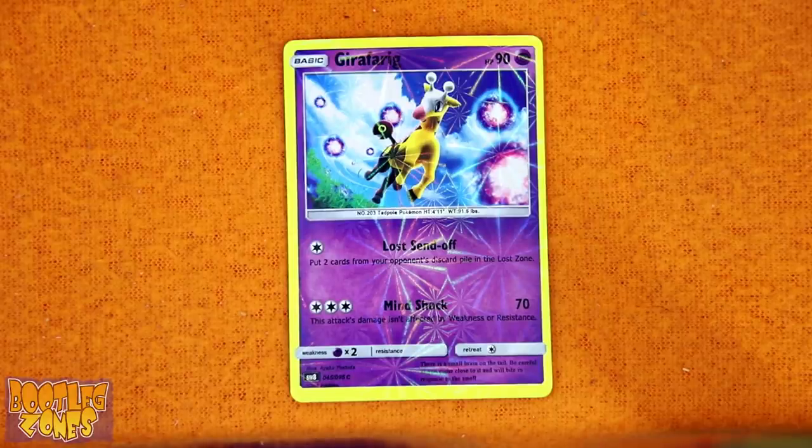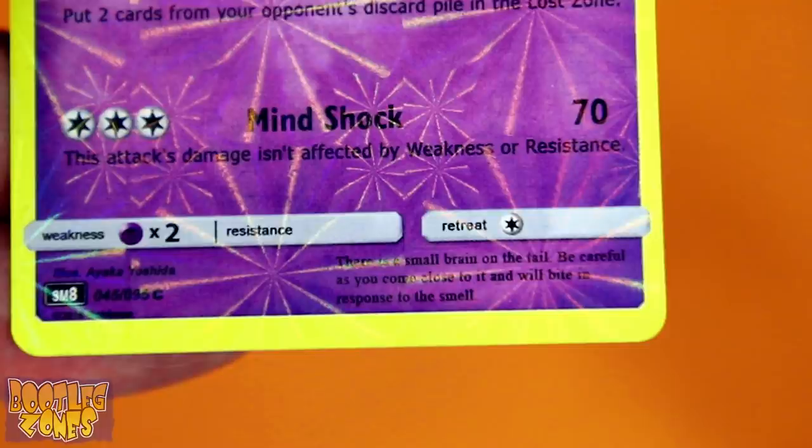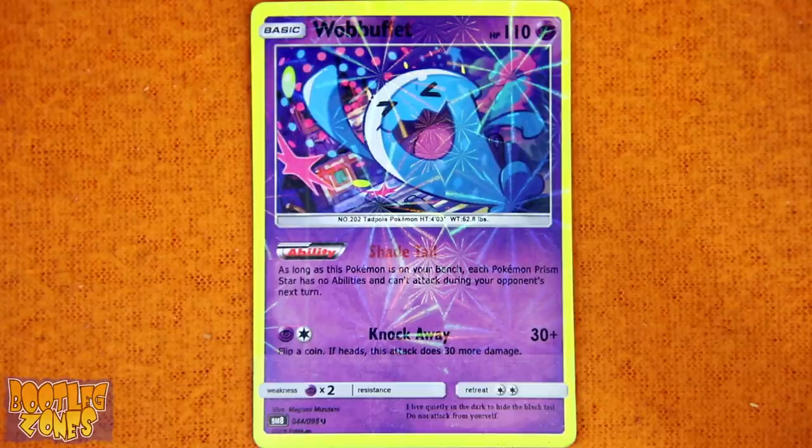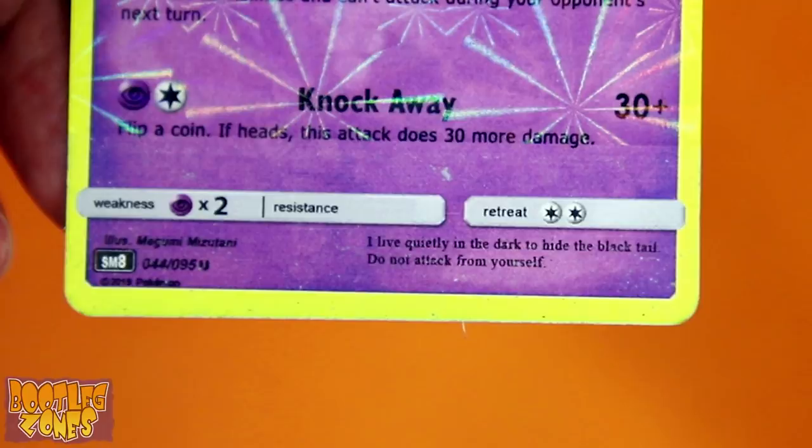So Girafarig, what do you have to say for yourself? 'There is a small brain on the tail. Be careful as you come close to it, and will bite in response to the smell.' Stupid bitey brain giraffe tadpole. Wobbuffet: 'I live quietly in the dark to hide from the black tail. Do not attack from yourself.' Good advice.